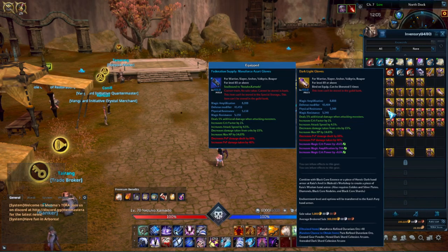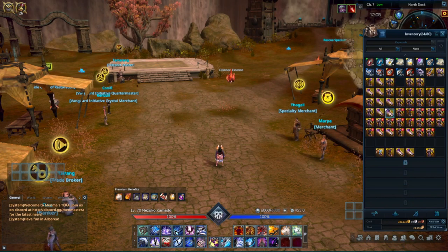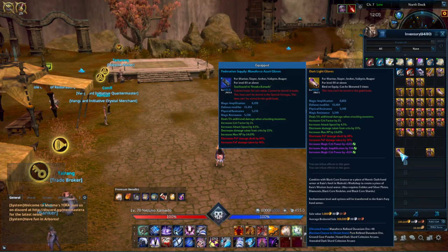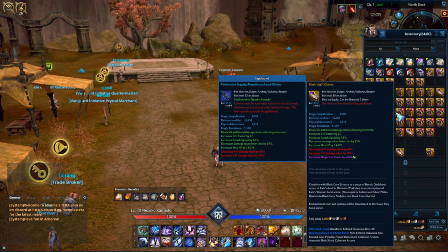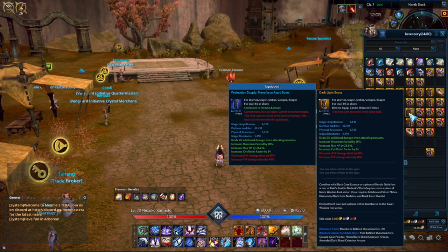Magical crit power, magical crit power, magical amplification — that is actually really amazing. That's something I would definitely put into Kaya's gear, which towards the end of this video we'll get into a little.